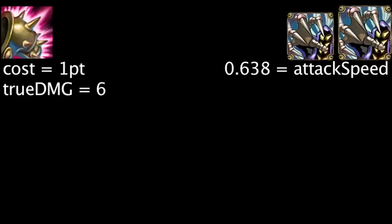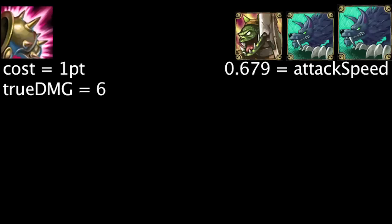The Wraith and Lesser Wraiths have an attack speed of 0.638, making Bladed Armor deal 3.83 true damage per second to them. The Young Lizard, Wolf, and Giant Wolf all have an attack speed of 0.679, making Bladed Armor deal 4.07 true damage per second to them.